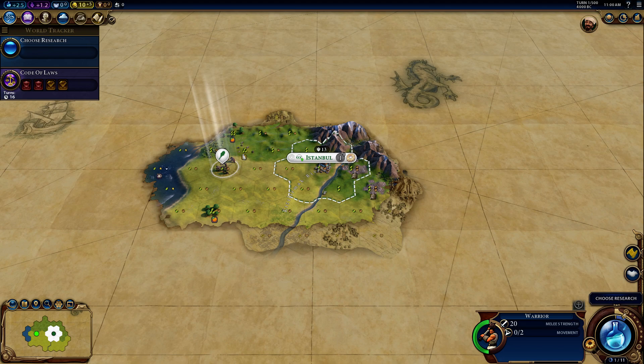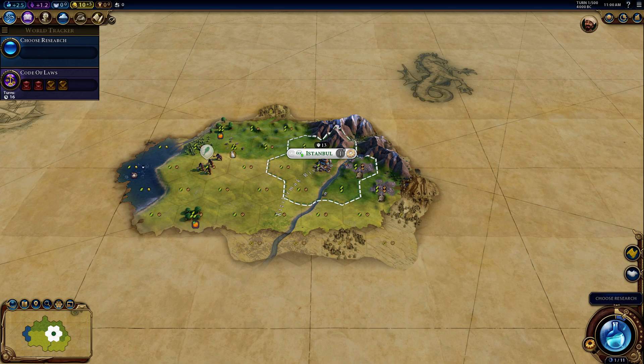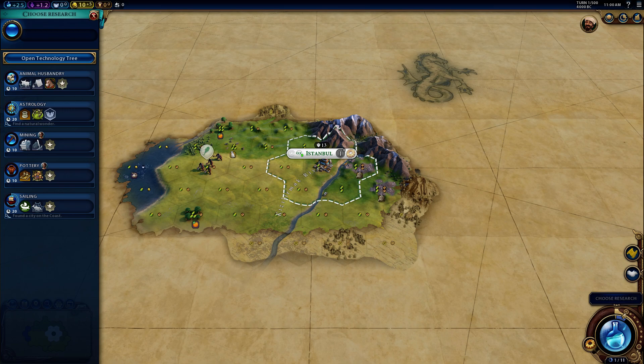Now let's start exploring and see what's around. Excellent — got some luxury resources! That'll definitely help with productivity and keeping people happy. We're also close to the coast with a river right here, so I definitely want to place a city up there.